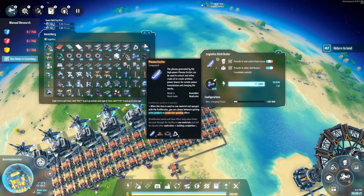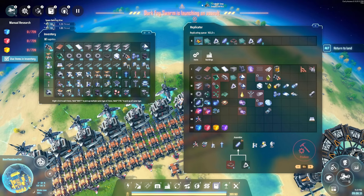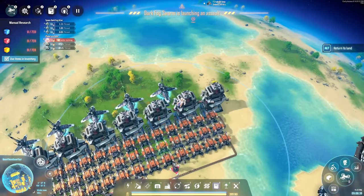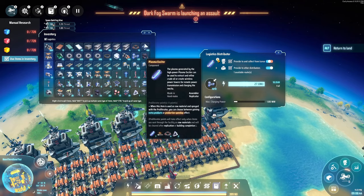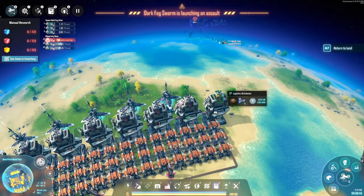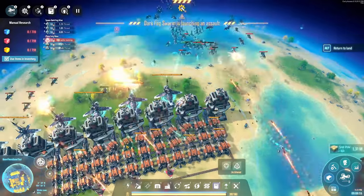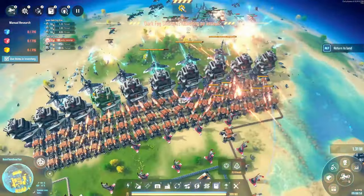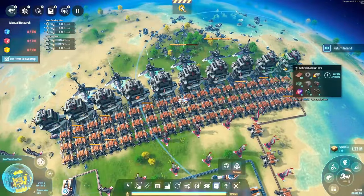Set a recipe in your logistics distributor — for example, plasma exciter — and the bots will automatically deliver those items. I'm hand-crafting a couple of the distributors since they're pretty cheap, assuming you pick up the basic components rather than making everything from scratch. Copy-paste this setup to all the other battlefield analysis bases and the drones will start flying off to fulfill requests, saving a lot of manual labor.